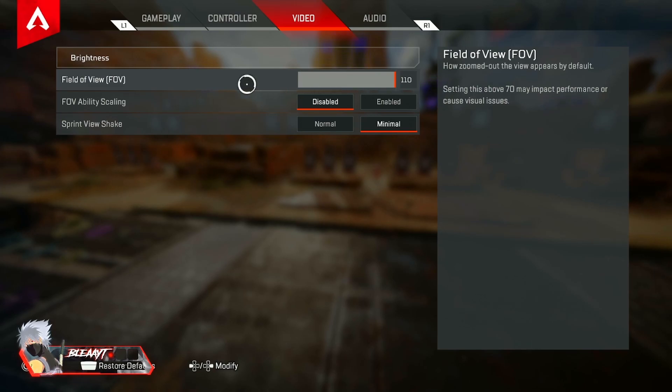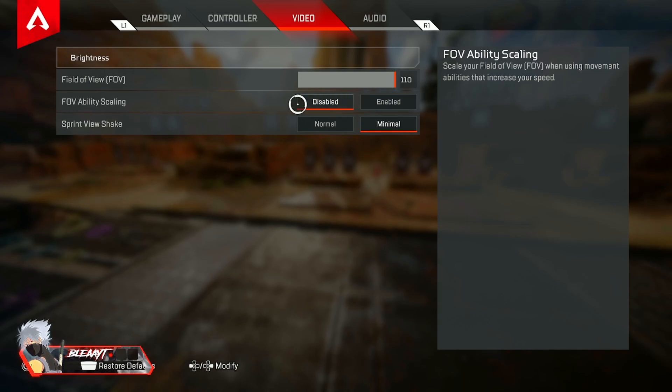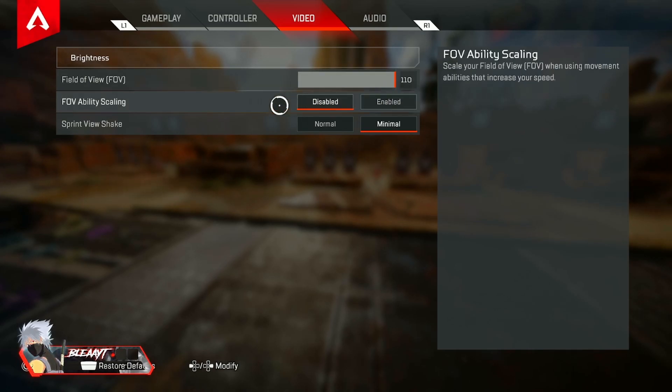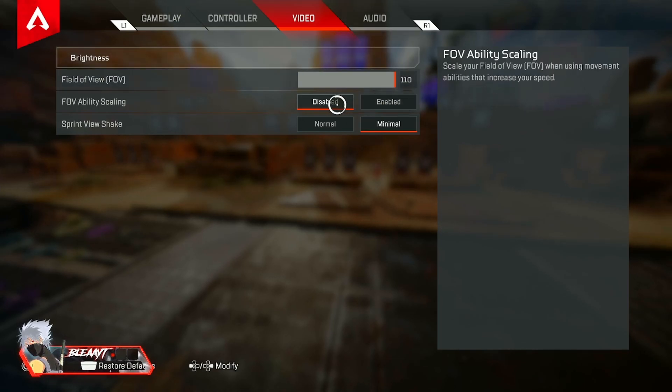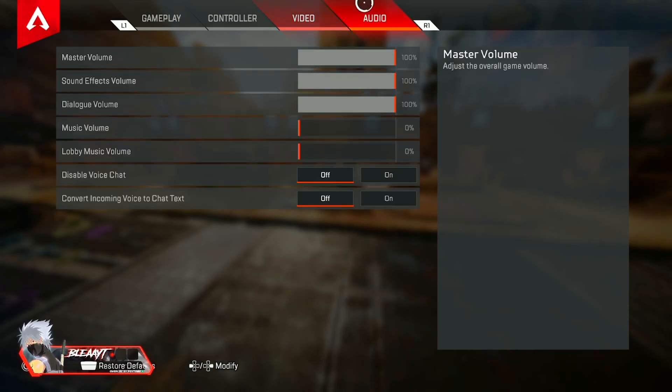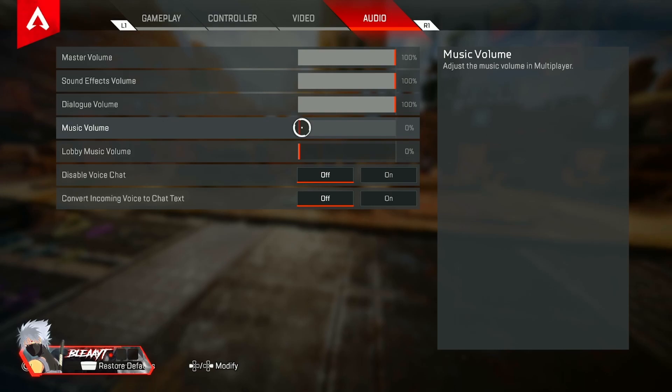My FOV is 110. Sprint view shake is minimal. FOV ability scaling is disabled — if you have it enabled I recommend turning it off because it definitely messes up your aim. For example with Octane's stim it scales out your FOV, but if disabled it stays the same FOV.